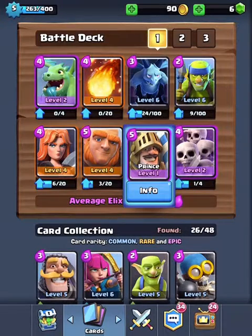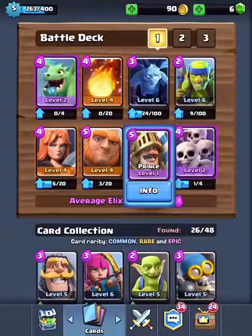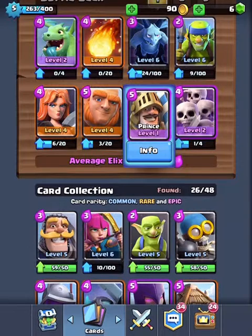Next we have the Prince. I just got this a couple days ago. It costs 5 elixir, but it's so good — when it starts to charge it will do so much damage on the towers. Mine's only level 1.